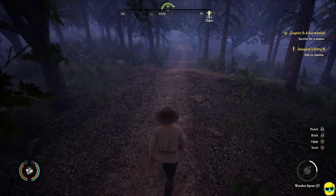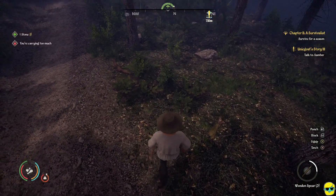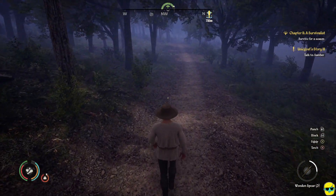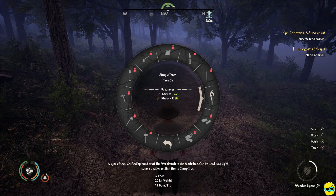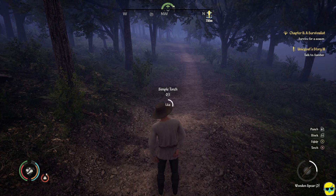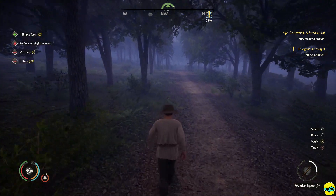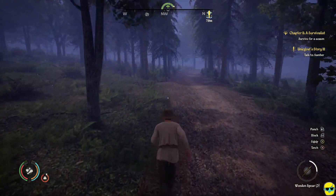Anything on the road for us? Stone — I'll grab it. That put me over the carry limit, that's embarrassing. Can I craft anything? Well I can make a torch, nothing wrong with a torch. I'm carrying too much but just by a little bit, so it's all right.